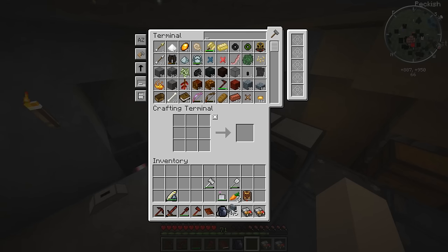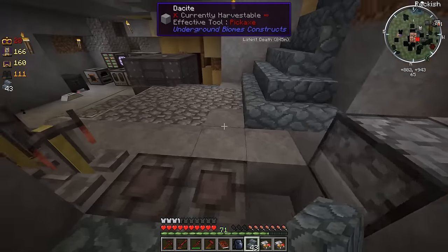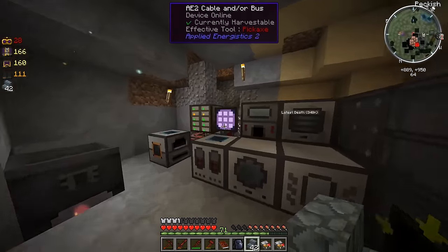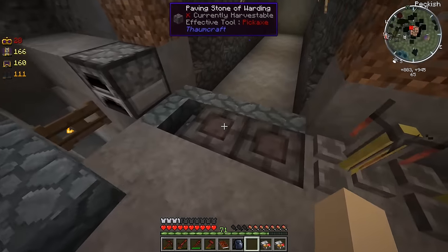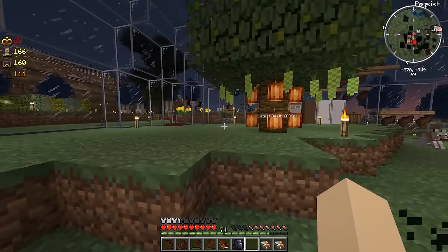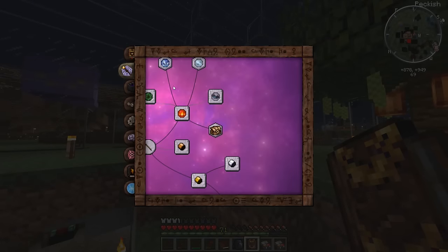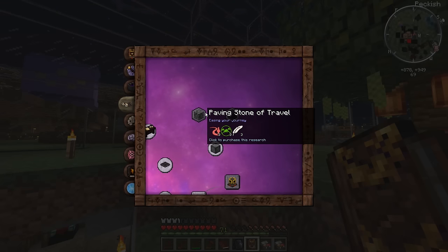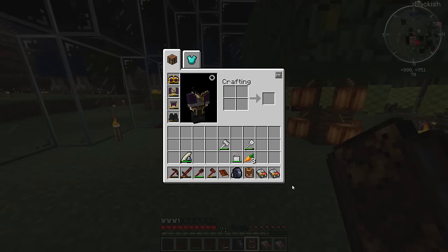Let's get some stairs — blue schist stairs — so we can just easily go up and down. We just put a blue schist stair right there since we don't have paving stones of warding on all of that. I'm pretty sure I need a third one or else the zombies will just go around and still get inside. Let's actually look at our Thaumonomicon and see how we craft those paving stones of warding. Is it alchemy? Is it artifice? Let's find out what it is.